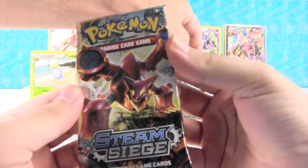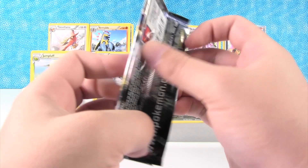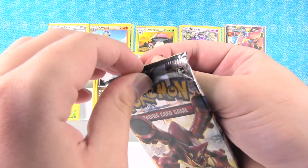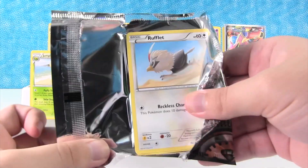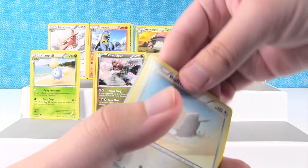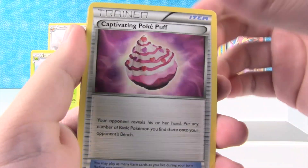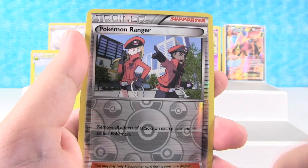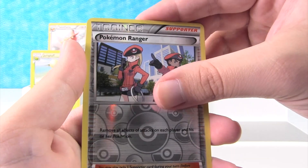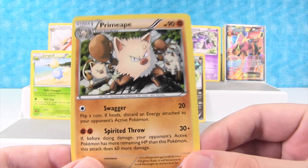If you're hearing anything in the background, that's one of our cats fighting. We separated the cats, should be fine now. We have Captivating Pokepuff, Tangrowth, Pokemon Ranger, Rufflet, Fungus, Pawniard, Joltik, Klink, Reverse Holo Pokemon Ranger — that's pretty cool — and our rare is Primeape. Haven't gotten a Primeape yet, so that's pretty cool. Awesome.